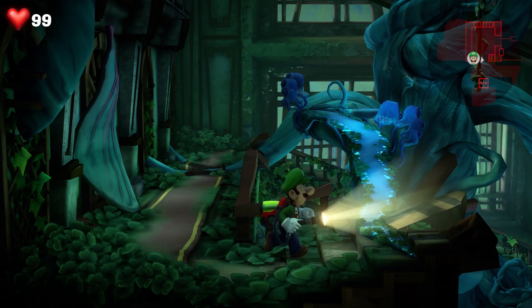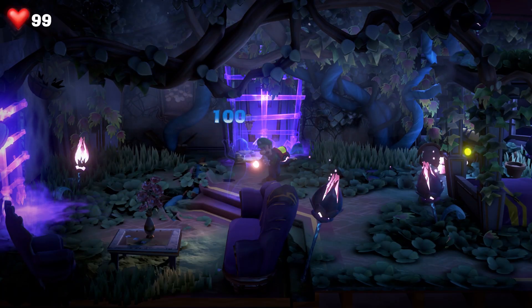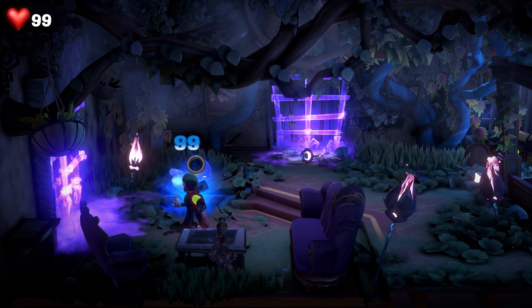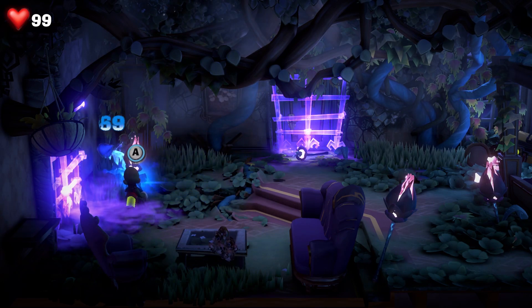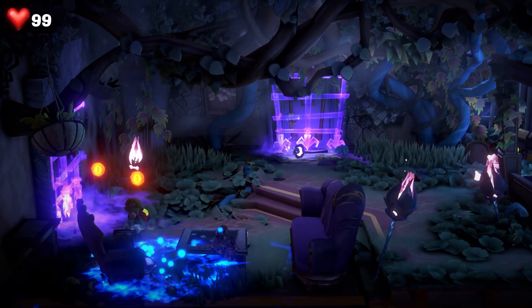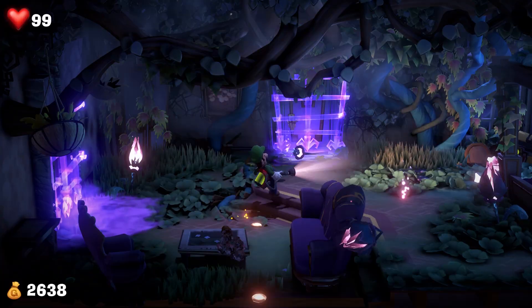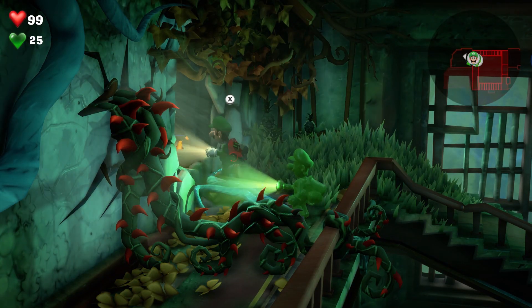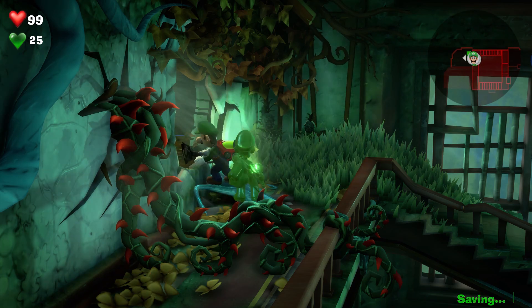Luigi is back with his poltergust vacuum, but he also has some other tools and moves to use in the haunted hotel, such as firing a plunger to perform a suction shot that helps you move objects, using burst with your torch to stun ghosts, and performing the slam move to take out any ghastly fiends. And of course, there's Gooigi — Luigi's gloopy green doppelganger who can help our plumber overcome obstacles and take out particularly pesky phantoms.